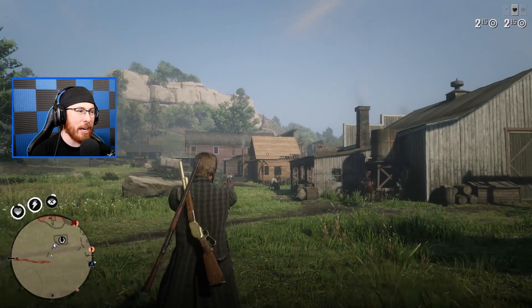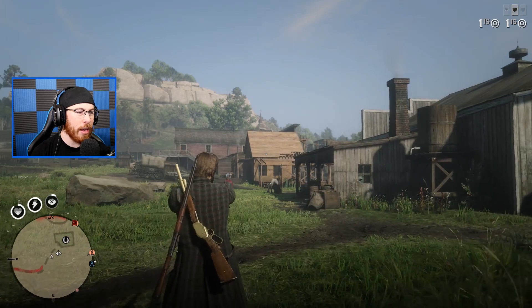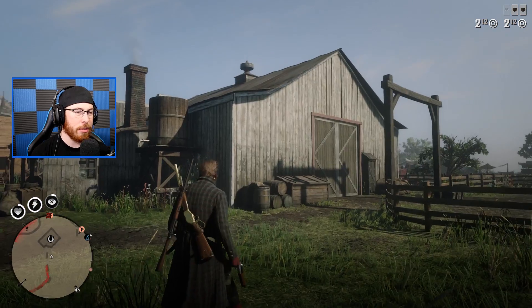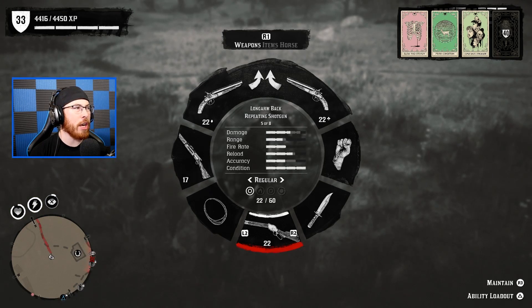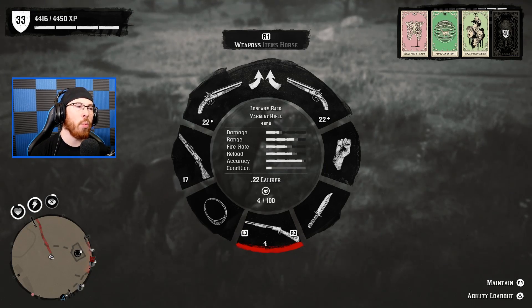Testing the range — it doesn't quite reach far targets but it does reach closer ones, which is actually ridiculous. Even though the Repeating Shotgun is great, the Bolt Action and the Varmint Rifle are your go-to weapons when it comes to what you want equipped.